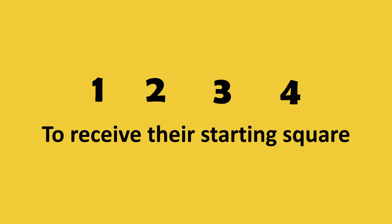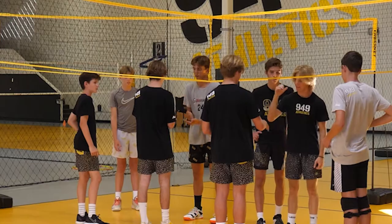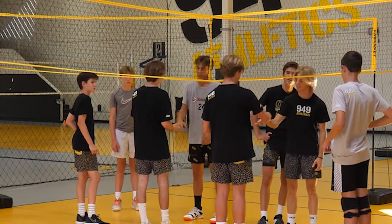Teams begin by drawing numbers to receive their starting square. If you don't have numbers, you can use rock-paper-scissors or some other method.